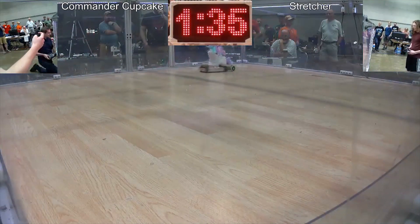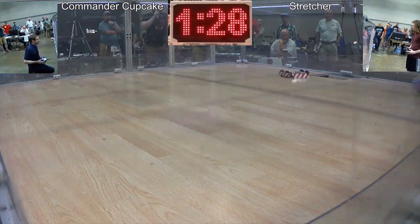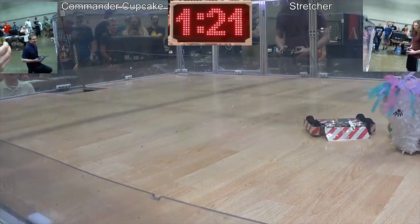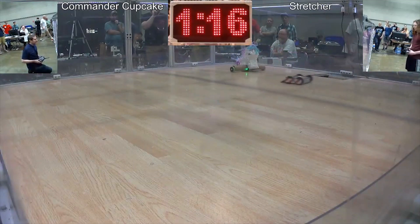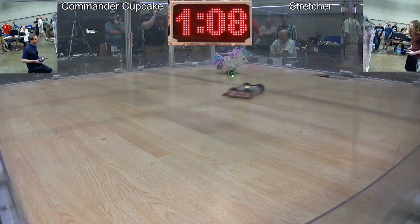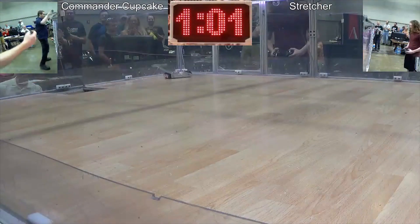Our strategy is to get away from him and go towards the pit as much as possible, hoping he'll drive himself in. He does a pretty good job jamming us into the corners. I get away from him, he lines up on us, almost gets us in the pit, pushes us across the arena floor again. I drive right back to the pit and start egging him on. He comes in, chases me around, and I make a critical error — I get one of my wheels over the edge of the pit and he immediately takes advantage. In I go.